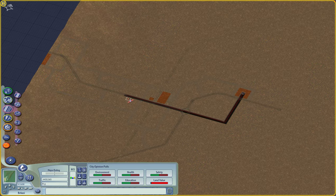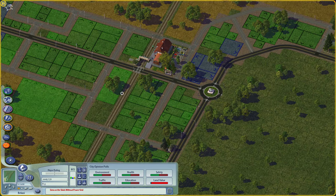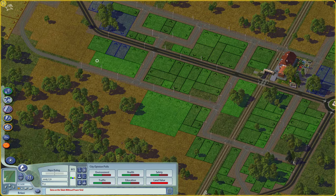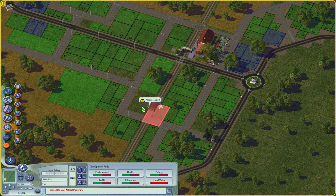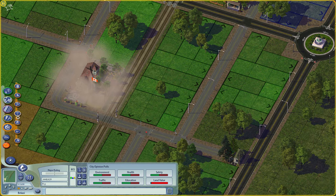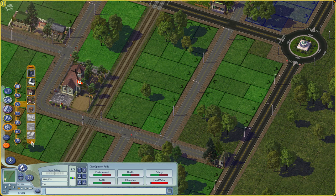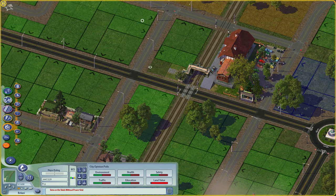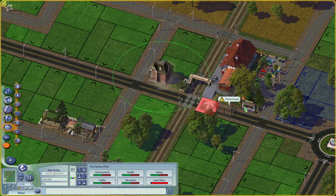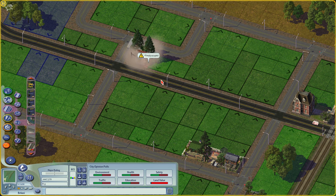Let's check the water pipeline to make sure everything is covered with water. Before we start the simulation, I like to provide service buildings, especially education, early on, because they need some time to take effect. The earlier you provide them, the faster you will get demand for high-tech industries and high-wealth commercial buildings like offices. So we put our elementary schools and library. Let's also provide medical clinics and put more bus stops to increase the usage of buses in our city.